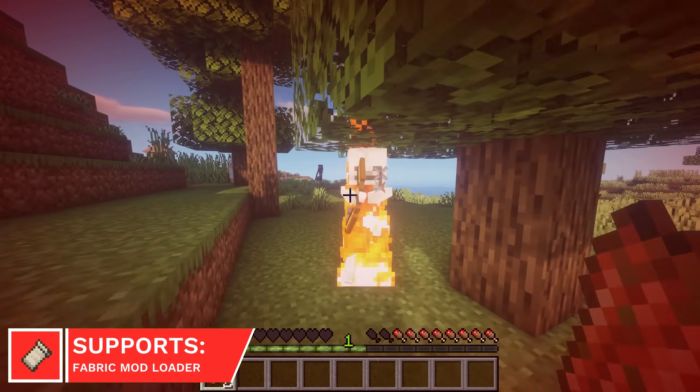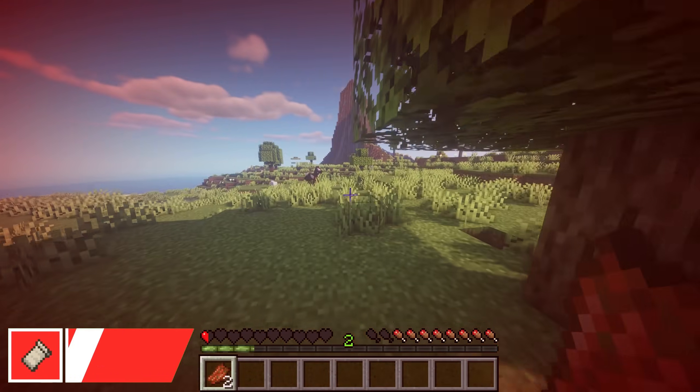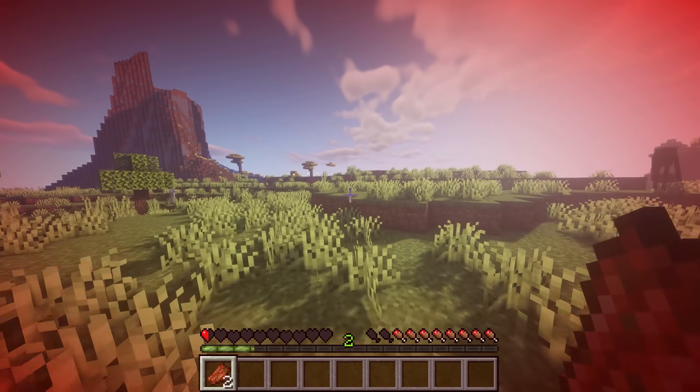Damage Tint will alert you when you lose health. The edge of your screen will turn red when you take damage, and darken the more damage you take.